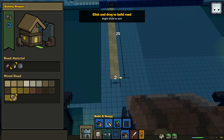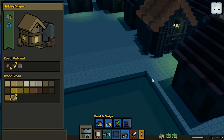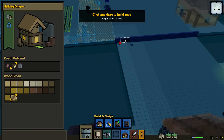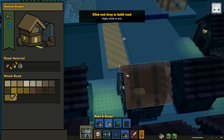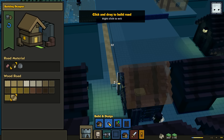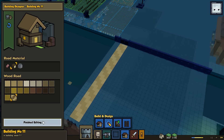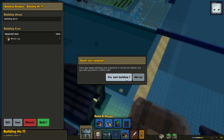We have the choice of stone or wooden roads. I'm going to go with wooden purely because we really do need to use the huge amount of wood we currently have stockpiled, so let's move it all the way down here, then we'll decide what to do afterwards. Finish editing, and build.